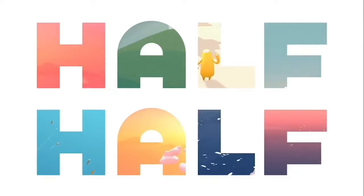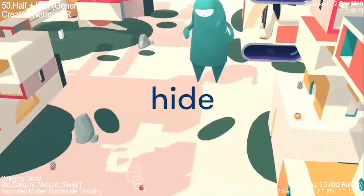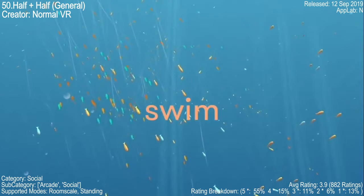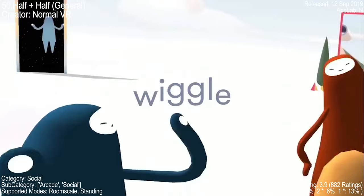Half and Half is a VR game that's a delightful blend of fun and connection. Its abstract minimalism transcends platform limitations, offering something authentic, inspired, and original. The voice dubbing is genius, transforming unruly chatter into adorable baby talk. The hide-and-seek game is a standout, providing hours of multiplayer fun. It's rated 3.9 from 882 ratings.